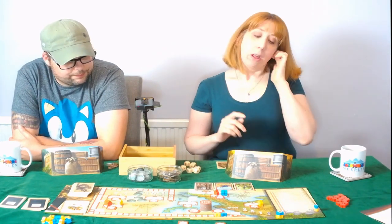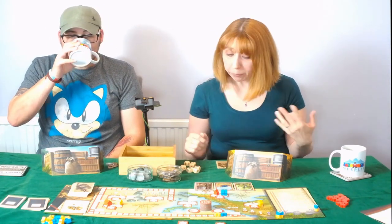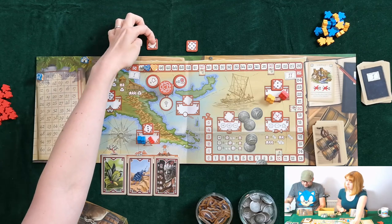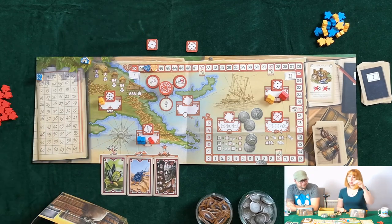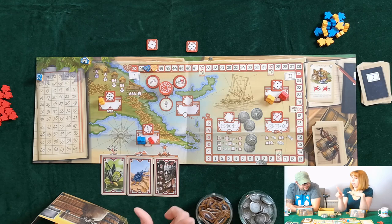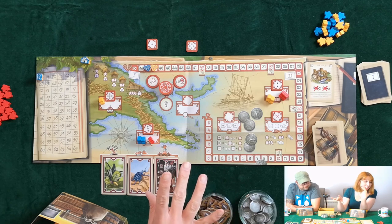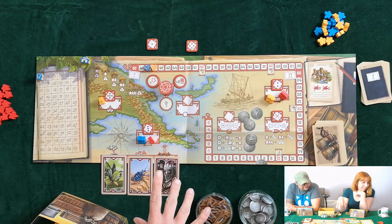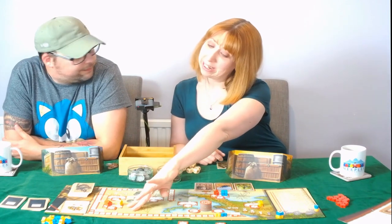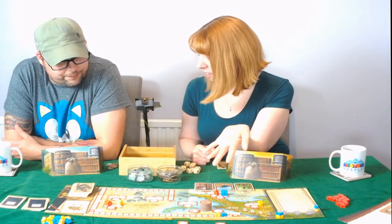Then once all the player turns are finished we go into what's called the resolution phase. We deal with these in order of zones by pips. Zone one hasn't been assigned because no one has used any workers there. Zone two — both myself and the dummy player have two explorers in that area. In the case of a tie in the field notebook area, nobody would receive that card. So I would return this card here, take my explorers back, and the red explorers would go back to the dummy pool.